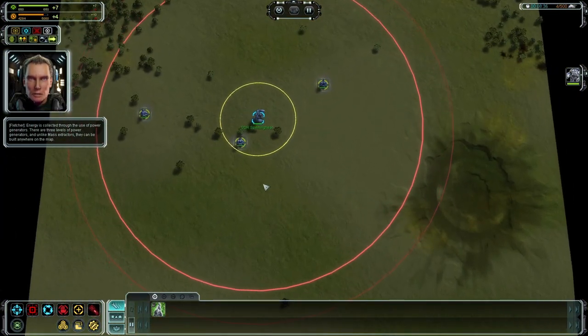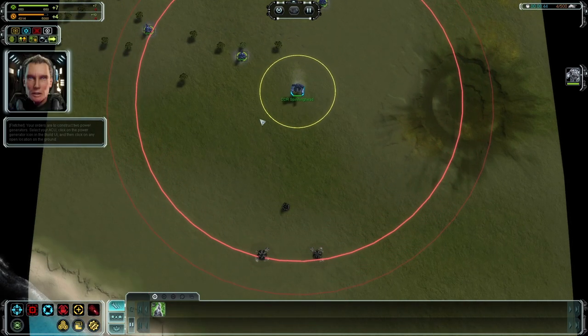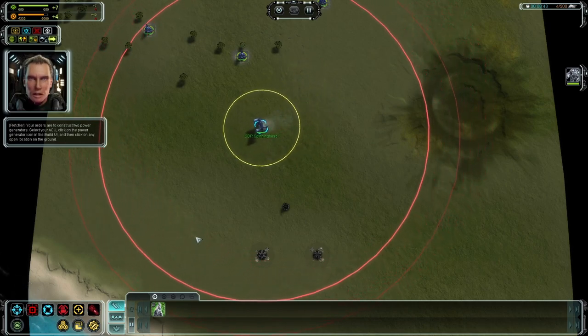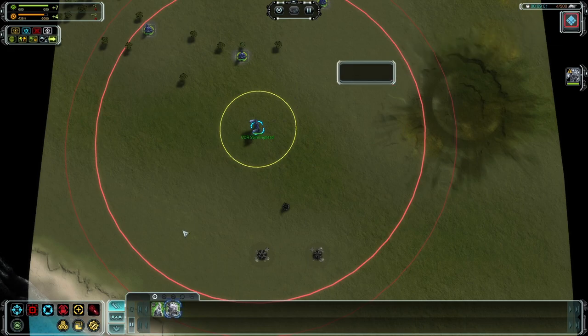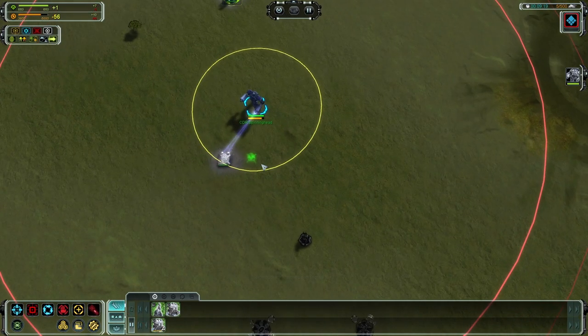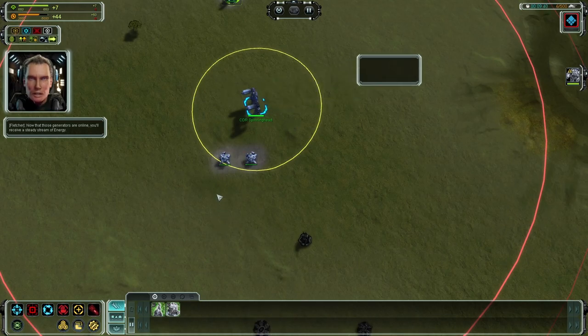Energy is collected using power generators, which can be built anywhere — so theoretically the only limit to energy production is your unit cap or available space. Power is consumed whenever you build units or buildings, and also powers shields, radar, and artillery salvos. Power generators are explosive and will often cause a chain reaction when destroyed, leading to catastrophic power failures. However, there's a mechanic not discussed in the tutorial that is actually contradictory to this — I'll talk about it later.